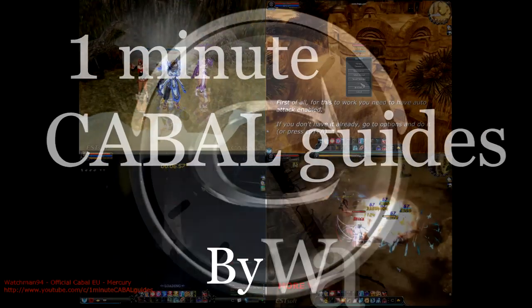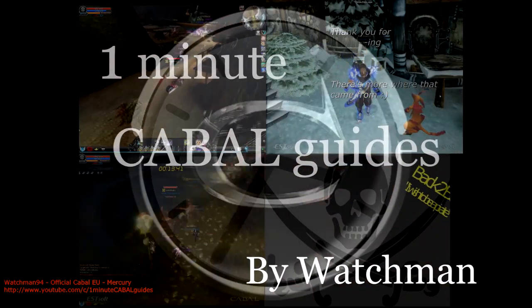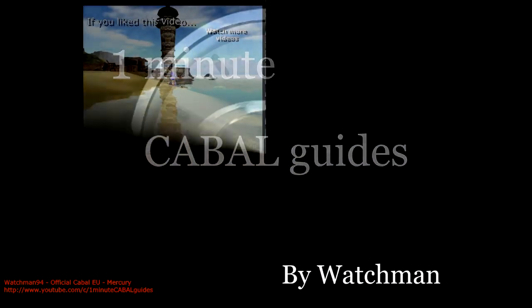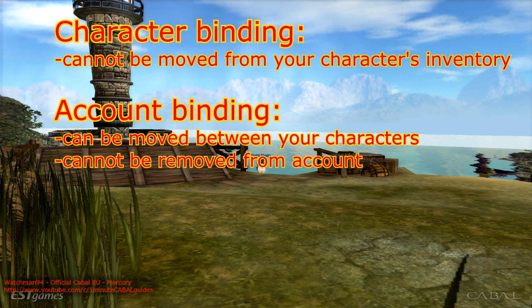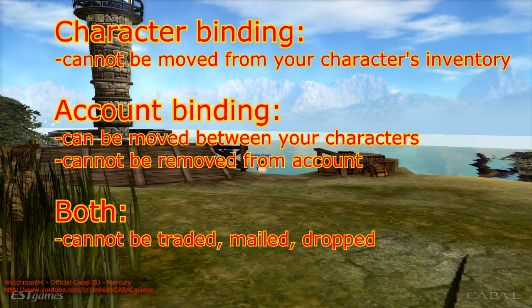Ahoy! Today's video will show you how to take care of those nasty character and account binding items. Character binding means it cannot be moved to any other character in any way, including the other ones on your account. Account binding means you can store it in your warehouse and use it on your other characters, but either way they cannot be traded, dropped, mailed, or anything of the sort.